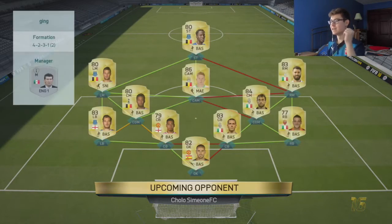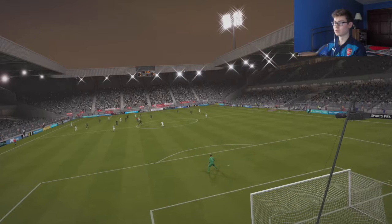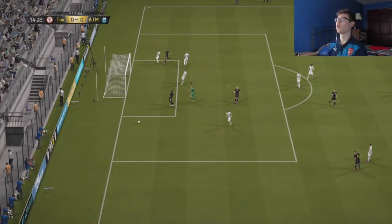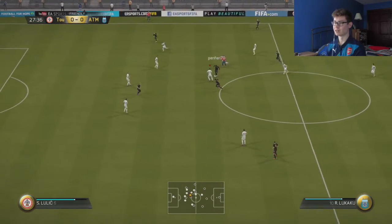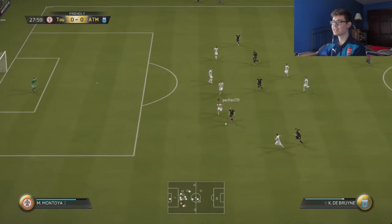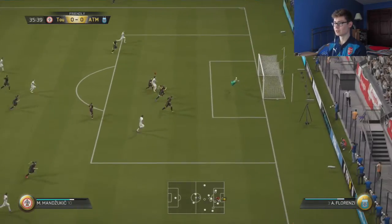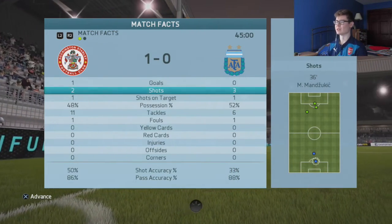Going into our second game — the opponent has a BPL/Serie A hybrid with De Bruyne and Lukaku, that's going to be tough. They've also got Kondreva, Chiellini, Bonucci, and Victor Valdes instead of De Gea thankfully. Some of those long shots will come in handy since he's so short. Mandzukic off the post and in, with Kondreva getting an assist — he was wide open. That is halftime and it has been a boring game besides my goal.